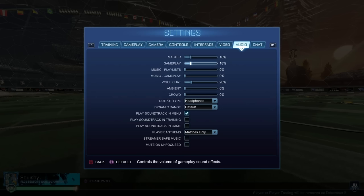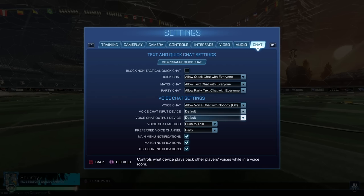For master and gameplay audio, you want to have these beyond a certain threshold because it makes ball touches a little bit louder. If you're not paying attention visually, you'll hear when someone hits the ball — even if your ball cam's off or you don't have visual on them. Chat doesn't really matter. But yeah, that's it for settings.